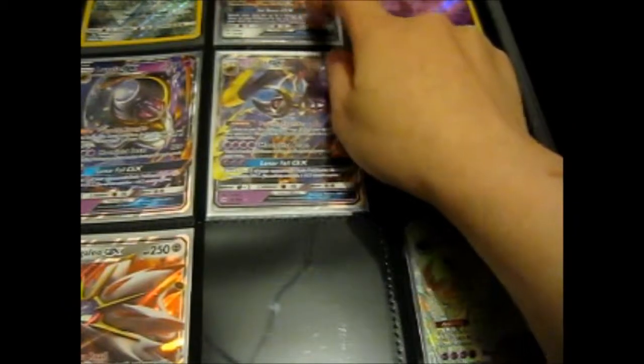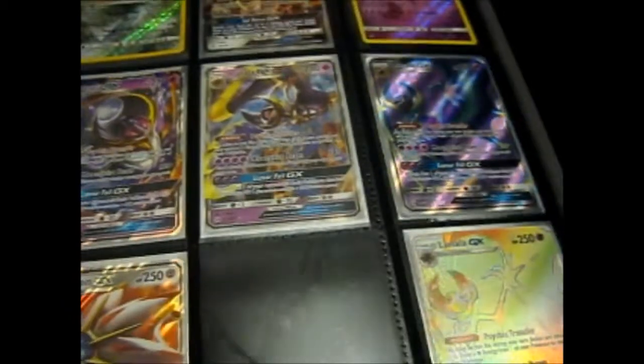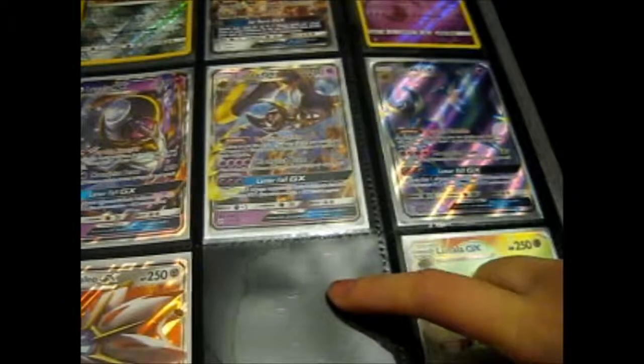The normal Solgaleo is up here, if you can see. So now I just need either a Hyper Rare Solgaleo or a Full Art Solgaleo. I haven't really bought much of the normal Sun and Moon pack.